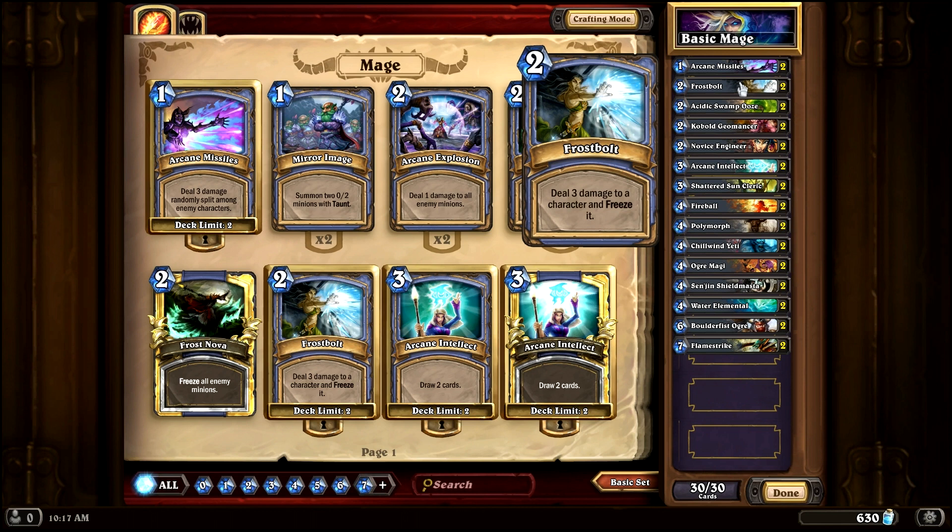Frostbolt is a two-drop, deals three damage and freezes a target. It's an absolute staple for a mage deck — it is a very, very powerful card.